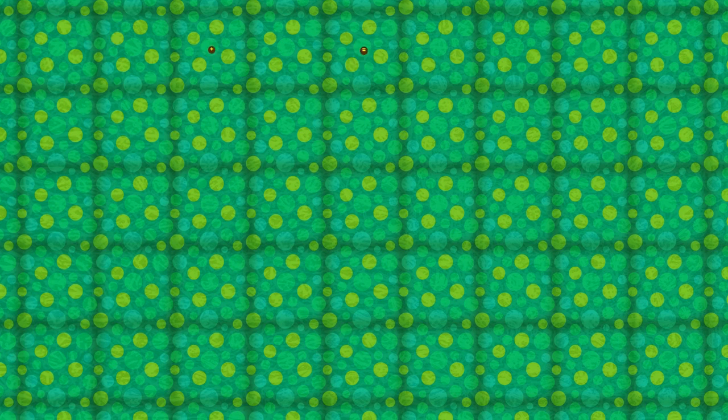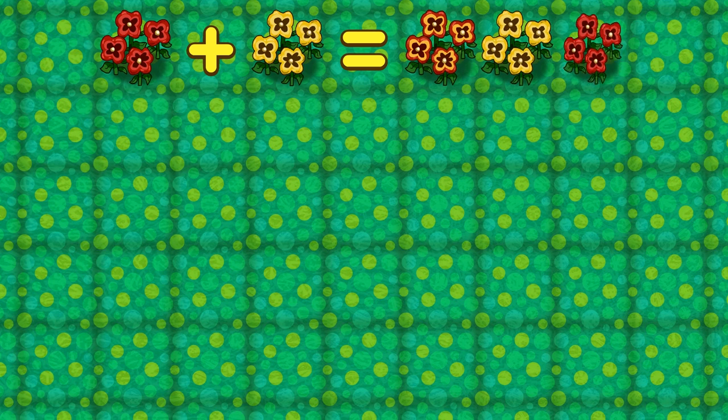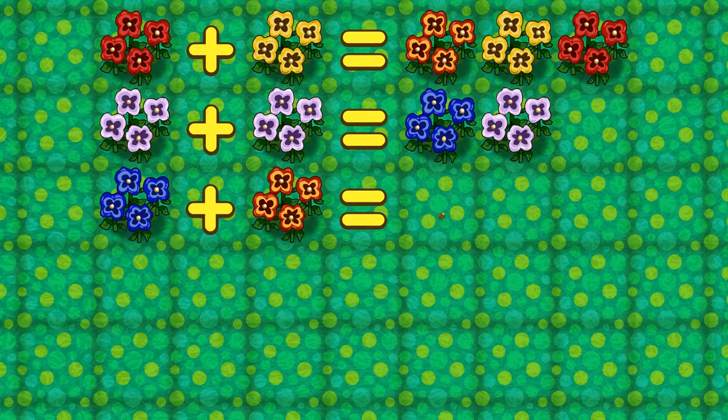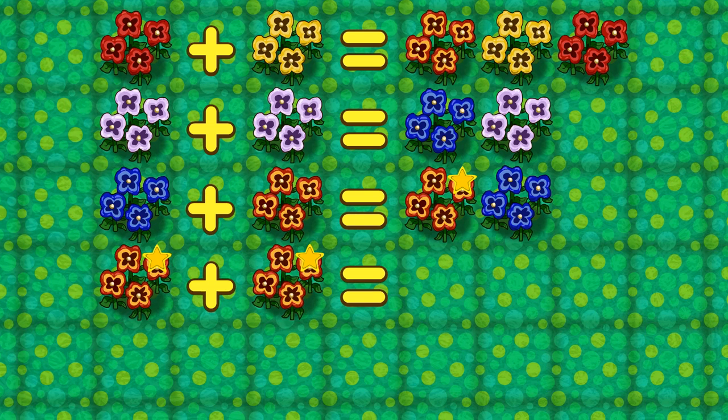Pansies: A red pansy and yellow pansy make an orange pansy. Two white pansies make a blue pansy. Now, to make a purple pansy, we first need to breed a blue and orange pansy to make a hybrid orange pansy. Next, you breed two hybrid orange pansies, and then you will get a purple pansy.